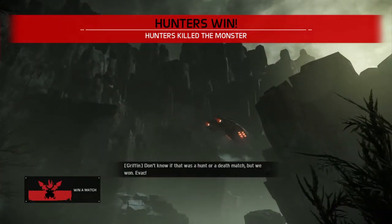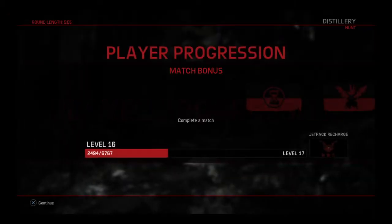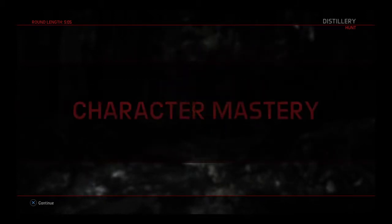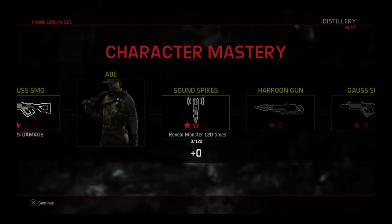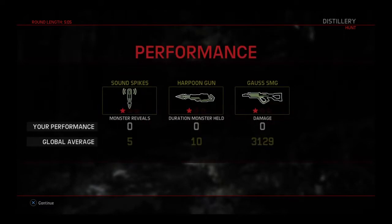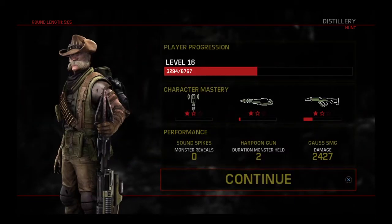Hopefully you guys learned something from this video. If you didn't know how to use Griffin, hopefully that helped. Again: lay the Sound Spikes down evenly and spread them out right from the start of the match to get a quick beat on the monster. Harpoon him if he's trying to run, just slow him down, and pull out the SMG to do some major damage. Use the Mobile Arena to trap him so you guys can fight. That is all for this video — thank you guys so much for watching. A quick five-minute round as you can see, and I will see you in the next Evolve video.